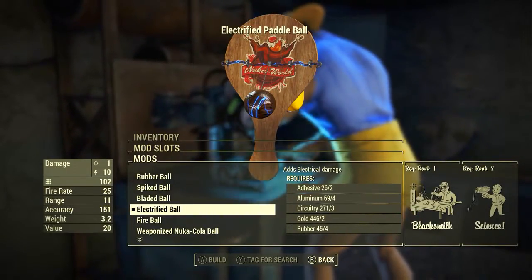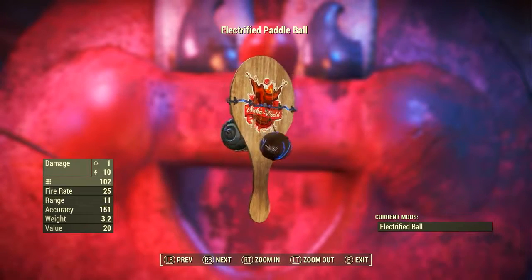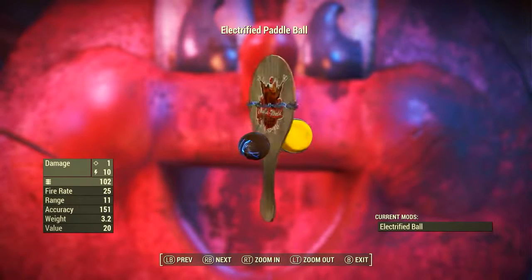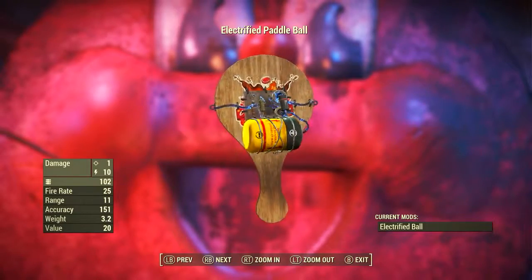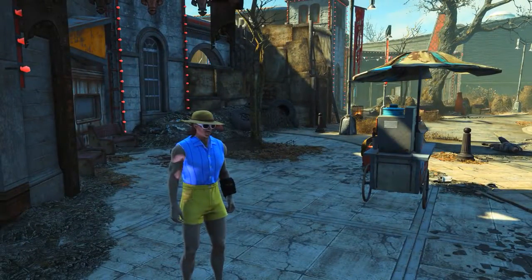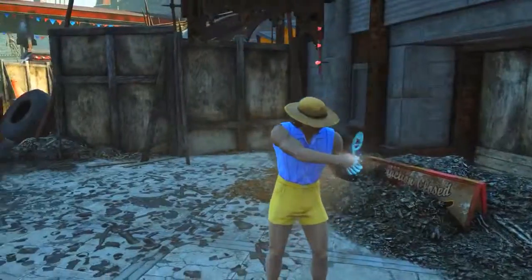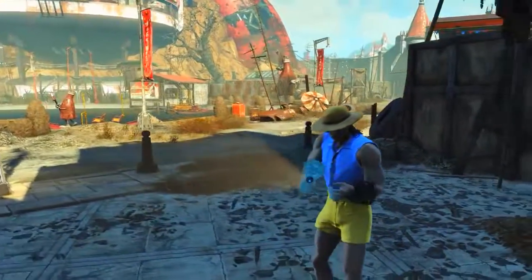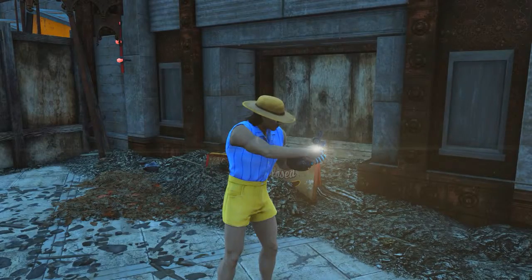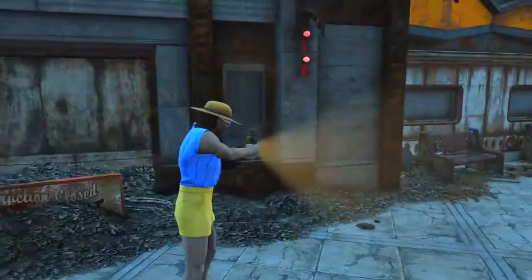The Electrified Ball modification adds electrical damage. Once added, the Paddle Ball has a base ballistic damage of 1, a base energy damage of 10, uses Paddle Ball string as ammunition, fire rate of 25, range of 11, accuracy of 151, weight of 3.2 pounds, and a value of 20 caps - giving us the Electrified Paddle Ball. Something really weird happens with the Electrified Paddle Ball equipped: if you turn on your Pip-Boy light, the light comes out of your character's right hand instead of the Pip-Boy face on your left hand. This only happens with the Electrified Paddle Ball and none of the other seven variations.